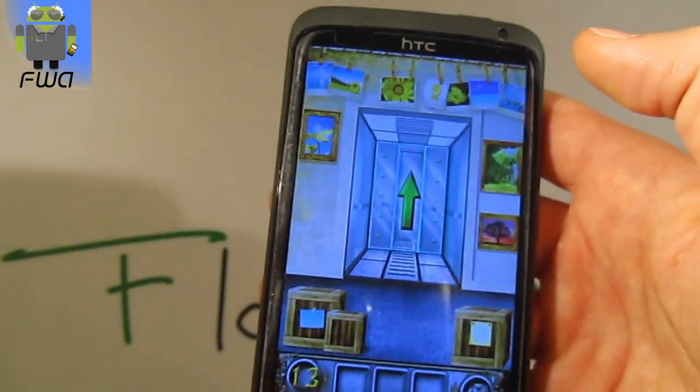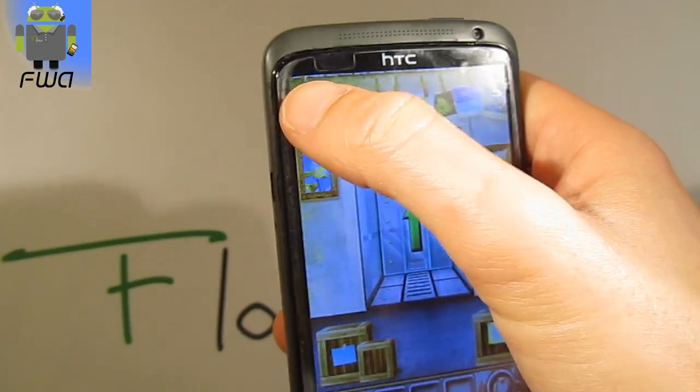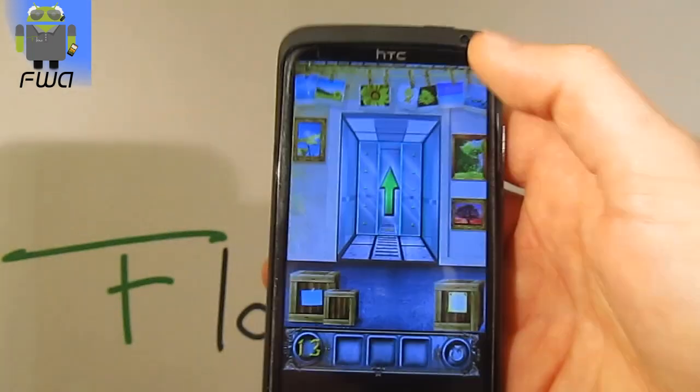Okay so 4, 5 and 6 for yellow, and for the blue one 1, 3, 4 and 5. Okay, let's go to level 14.